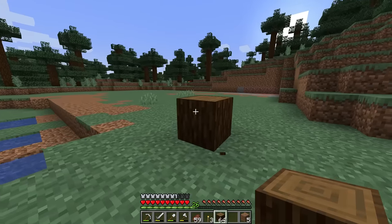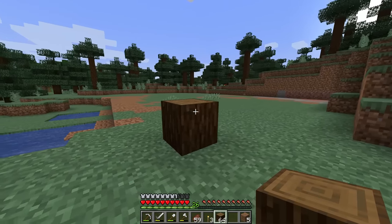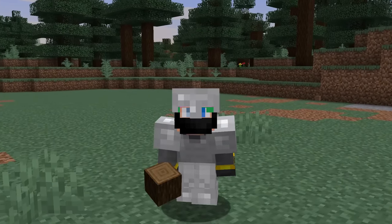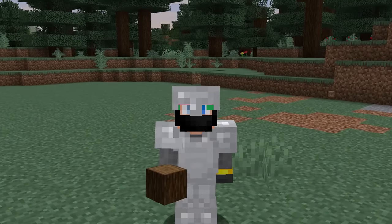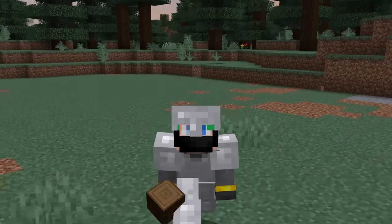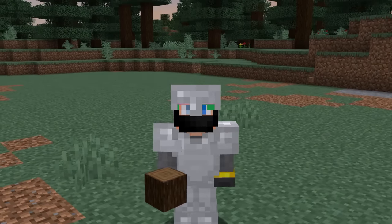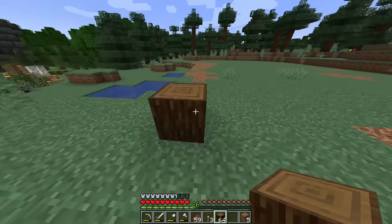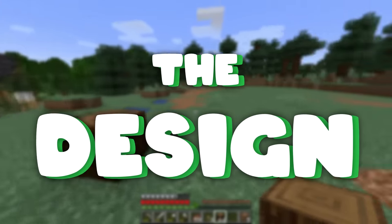This tree farm design is actually pretty simple and it can be as big or as small as you want. The whole point of this specific farm is automatic sapling collection — it's all about saplings. If you're growing trees and doing other things at the same time but you don't want to lose the saplings, maybe you just don't have a lot of saplings, this is the design. I plant a tree, I chop it down — that's the easy part — then I always forget about the sapling. Until today.